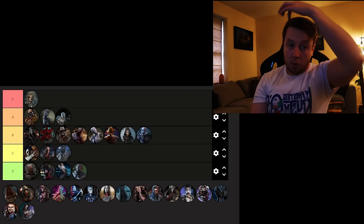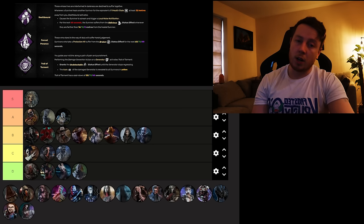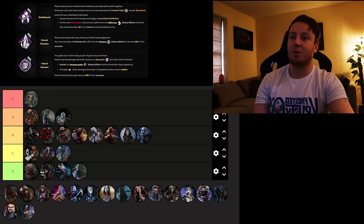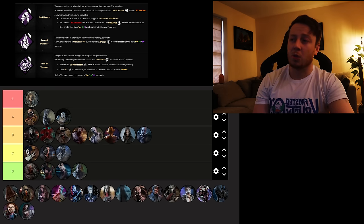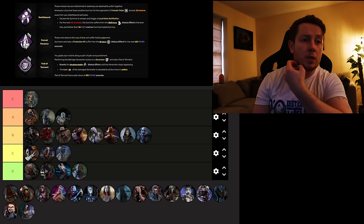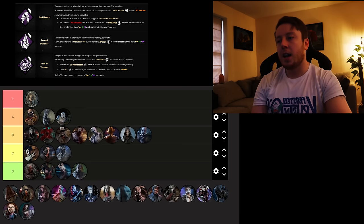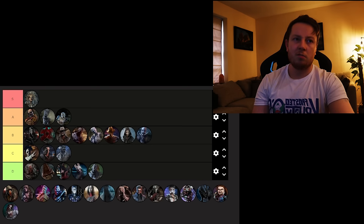Pyramid Head has Deathbound, Force Penance, and Trail of Torment. Trail of Torment is probably the only really viable one — when you kick a generator, you lose your terror radius until the generator stops progressing, though it can be countered quickly if a survivor is nearby. Deathbound — if a survivor heals far away from you, they scream, reveal their location, and are Oblivious. Force Penance — survivors who take a protection hit suffer the Broken effect for 8 seconds. Overall pretty niche, and Pyramid Head has to go in the bottom section. They should rework those perks.